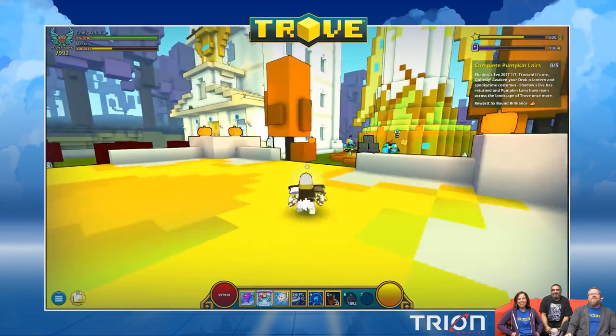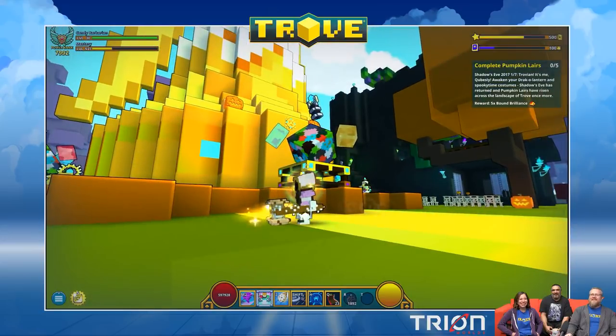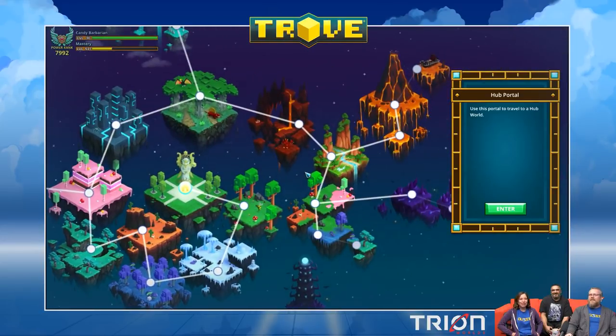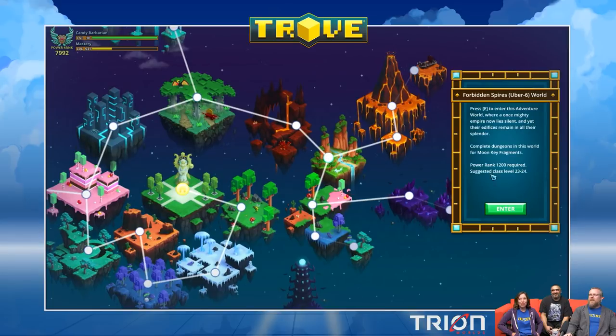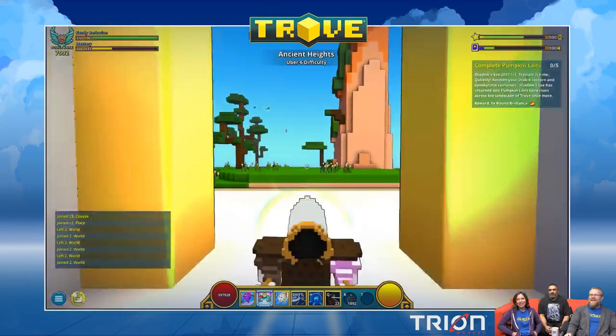You heard us groan, yes, and then I laughed — I'm a joke sadist. All right, let's check out the new biome. We have a new biome, and it is featured first in Uber 6. It's called Forbidden Spires. They're forbidden but you can go — it's fine. Well, you're bringing this exception, and that's why the locals want to beat you up for invading their land. Trespassers!